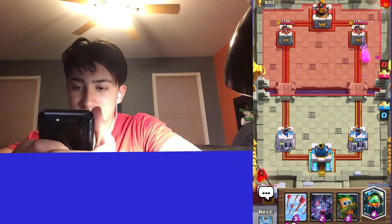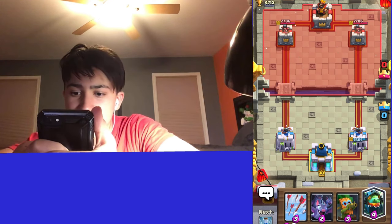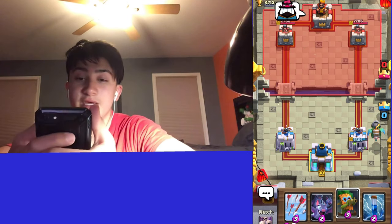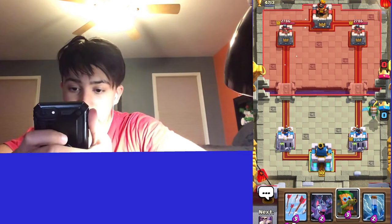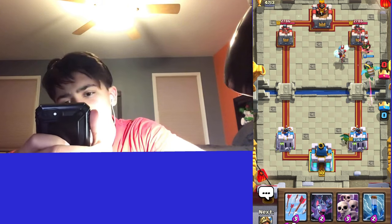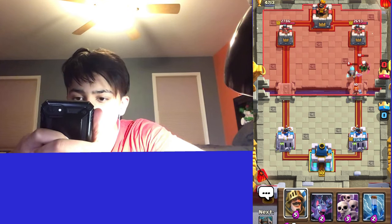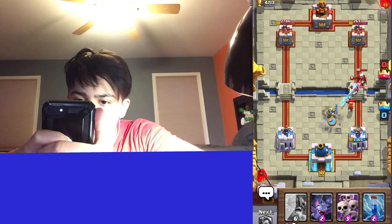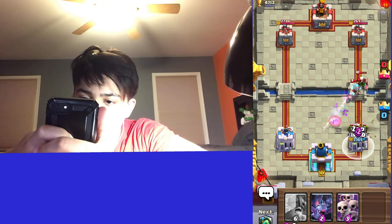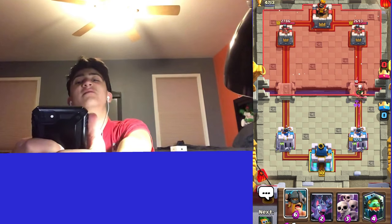Thank you — Firecracker is so annoying. Every time they have either Witch or Firecracker I can just never kill it, it's crazy. Going Dark Goblin in the back, need to cycle some cards. I don't think he has Minion Horde. Going Prince here — this is not a good matchup, I don't even know what deck this is. That Magic Archer staying alive is not good.